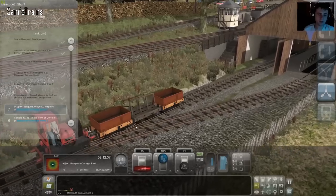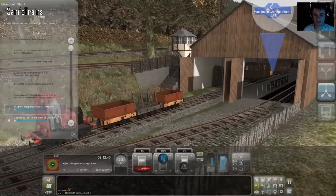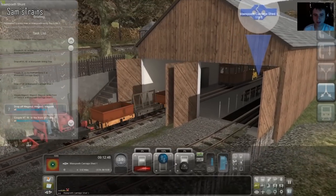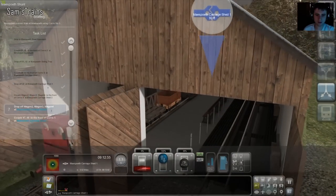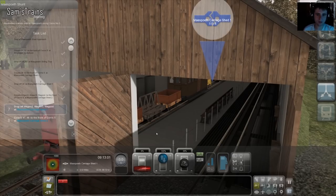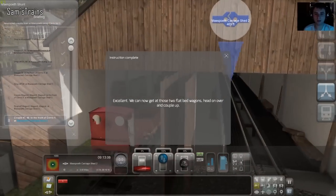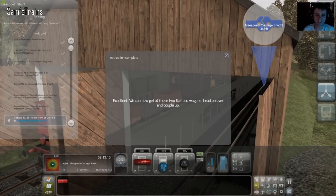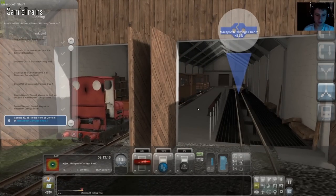Don't need the throttle right now — almost said 'regulator', that's force of habit I'm afraid. It says make sure it's within the arrow — I don't think that's going to happen unfortunately, it's going to be only at the entrance to the shed. Is that going to be far enough in? Excellent — apparently yes. The two flatbed wagons. Oh there's more — I apologise if this is getting a bit repetitive. Hopefully this is the last.